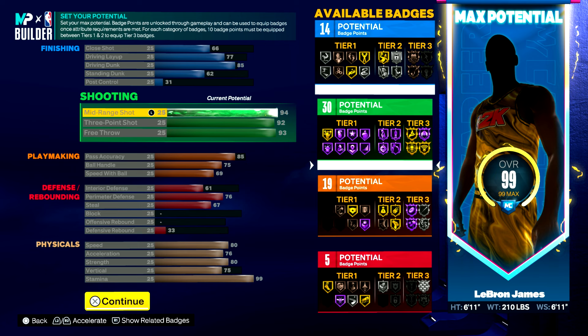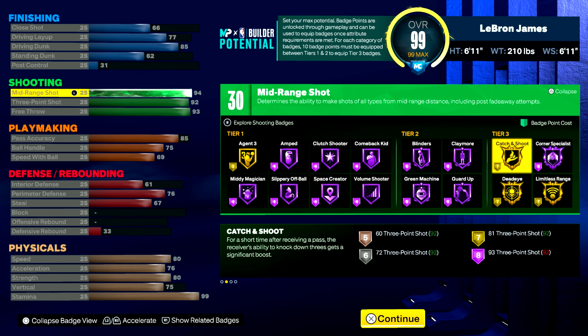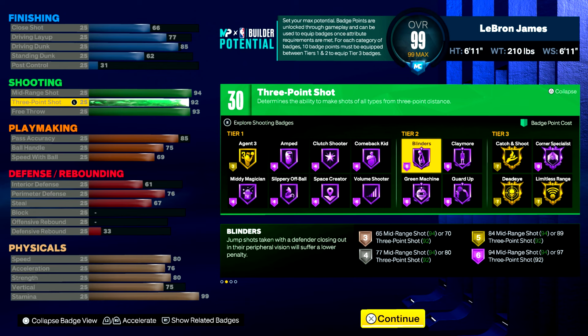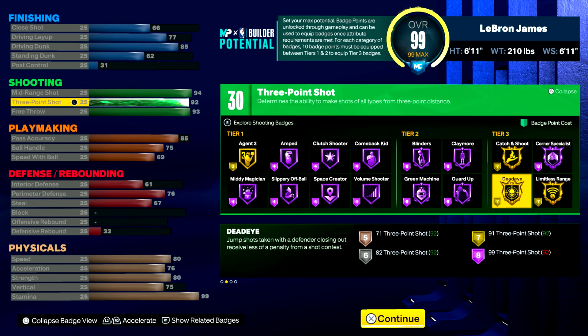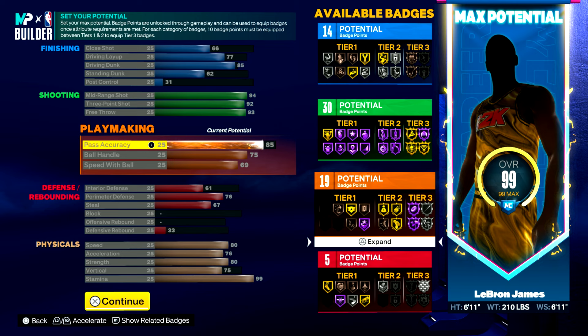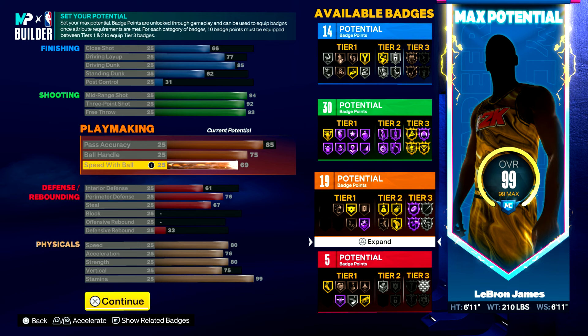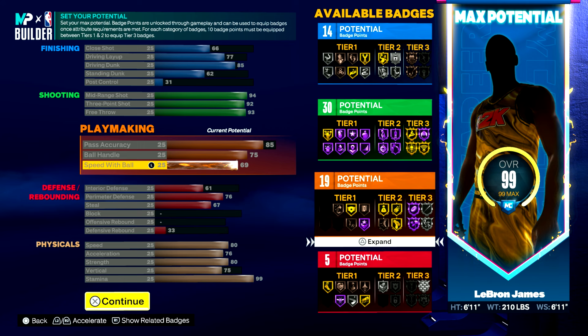This is how I made him the first time, and I'm not going to lie, I would change a couple things. Things I wouldn't change at all: 94 mid-range — that gets you Hall of Fame Blinders, which is a really clutch badge on a 6'11 player. 92 three-pointer is for Limitless Range on gold and Dead Eye on gold. 93 free throw to knock down all your free throws. 85 pass accuracy for the LaMelo Ball pass style, my favorite in the game. 75 ball handle gives you silver Unpluckable, and speed with ball no lower than 67 — I put it at 69 on this build.